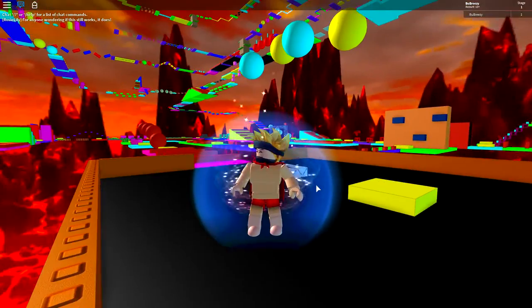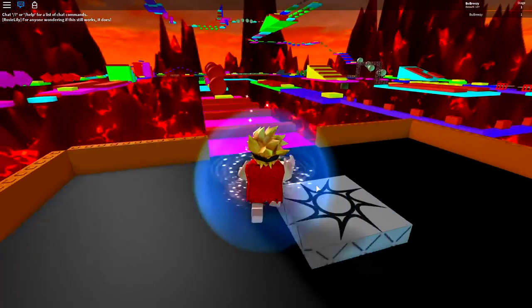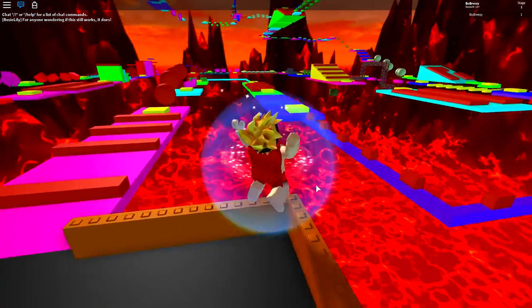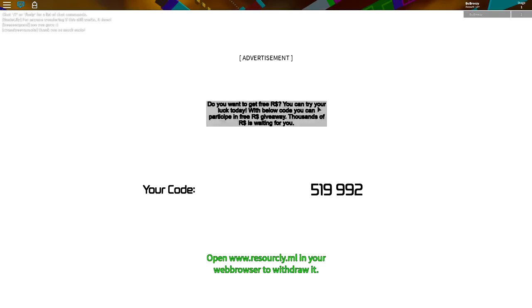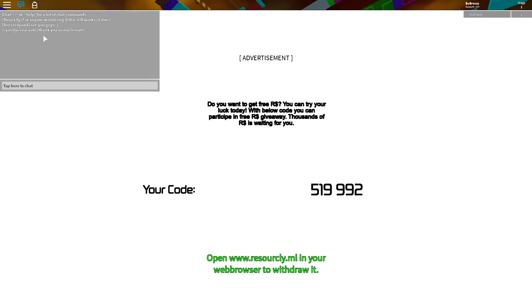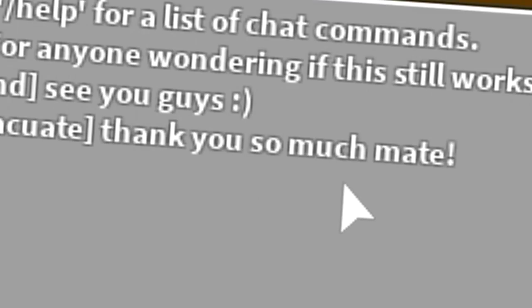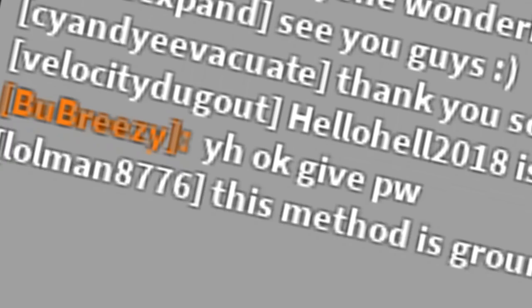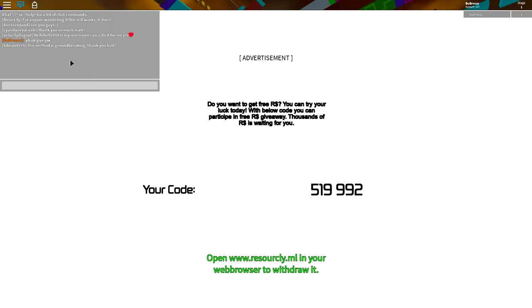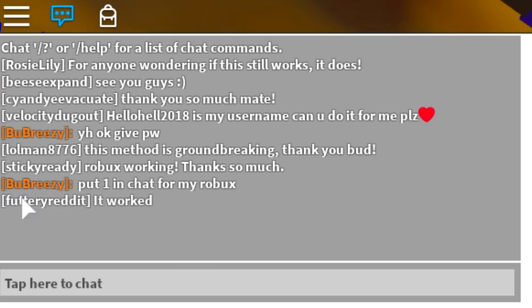And they're probably living on the streets because of little Jimmy who had to buy that brand new Robux meme t-shirt — and bang, I get hit with this again. It's the same thing as before, guys. And look on the left, all of these things. Someone in chat is saying 'thank you so much, it's my username, can you do it for me?' Just give your password. And guys, to prove all of these people are real, put 'one' in chat for my Robux, and let's see how many people will respond to me. Because let's be real right now, guys — I'm the only one here.